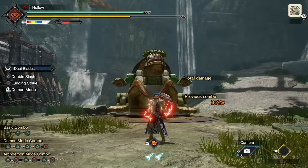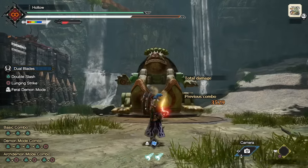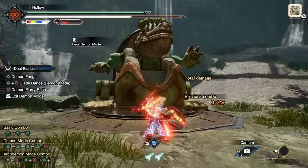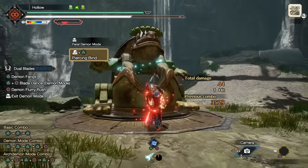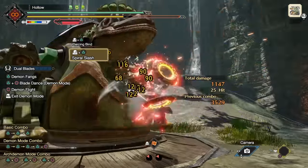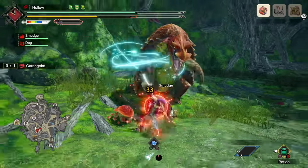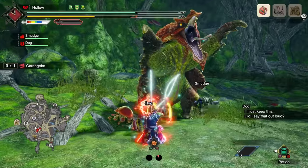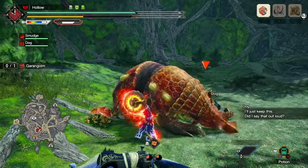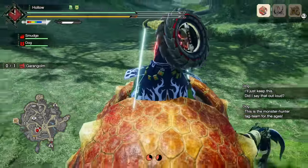Now let's talk about some of the really cool combos you can do in Sunbreak. For example, the best wyvern ride burst combo: by using Piercing Bind, then scroll swapping and immediately using Spiral Slash, you can deal an absolute truck ton of special damage. This works as an incredibly effective way to get a wyvern ride on a non-main target monster, or if you desperately want to get a wyvern ride on your main target, you can spam special damage using that combo to get one.